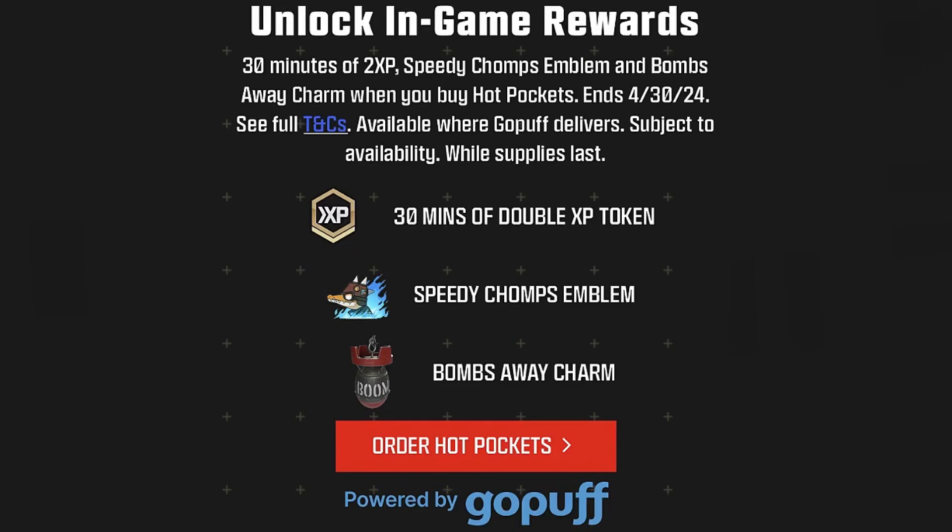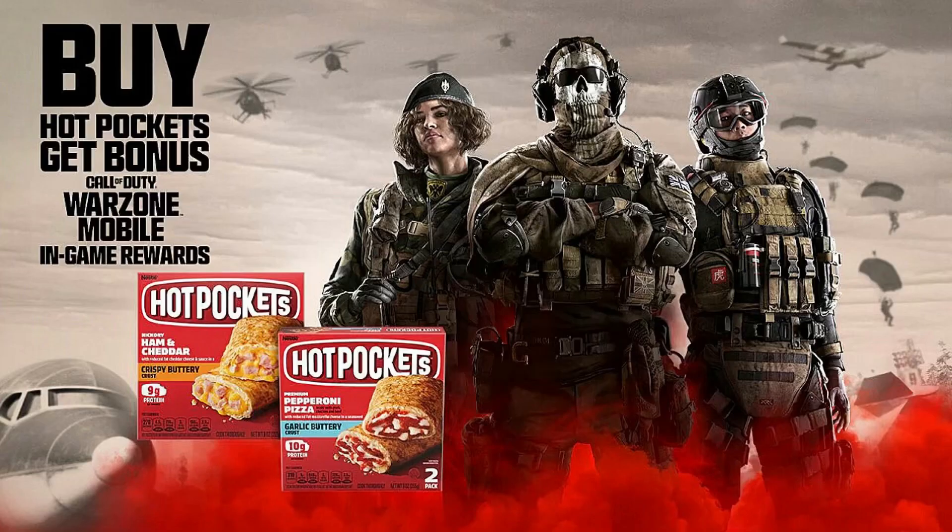At the bottom you can order the Hot Pockets. Personally, I don't even know what GoPuff is. As you scroll down, you'll see the specific Hot Pockets you have to buy to unlock these in-game rewards — they'll say 'promo' at the top in red.